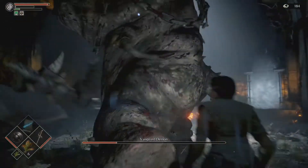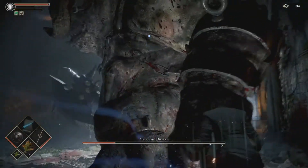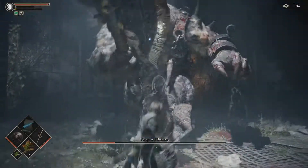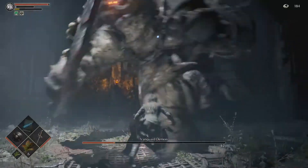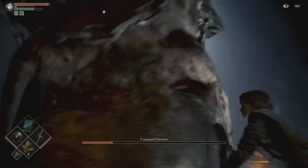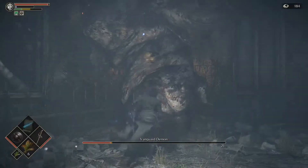Another thing to look out for: by staying behind him, you tend to get him backed into a corner. You're going to want to avoid that because it gives you less space. When he does the butt slam, you won't be able to roll away from it as easily as if he's in the open. So just keep that in mind.